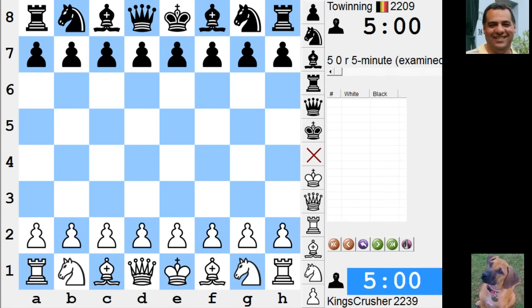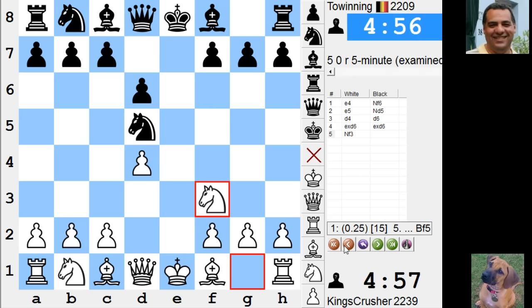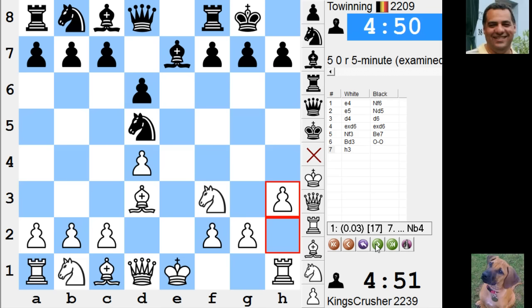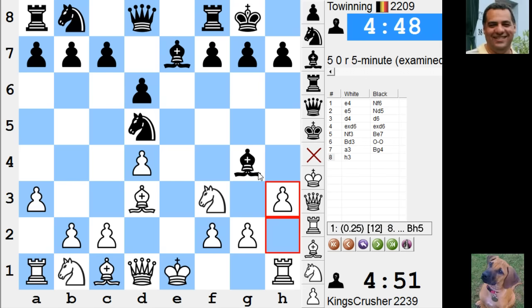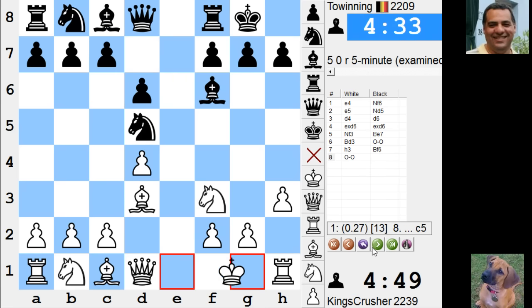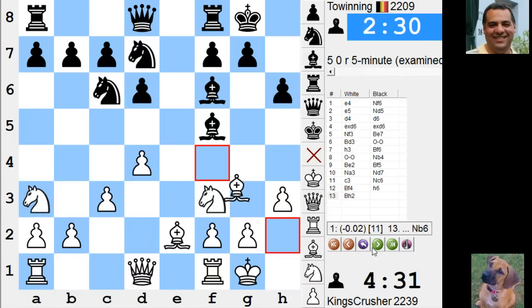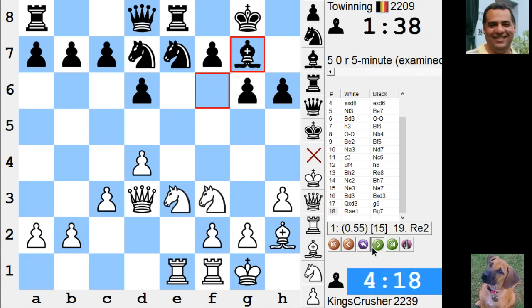That's crazy — I don't know, time management. What was he thinking about? Is h3 a move here coming up? It likes Black after Knight b4; a3 to stop Knight b4 — it doesn't like h3. Bishop g4 — isn't that annoying, that pin. It's an inconvenience but it gives me a plan to improve the knight. I have a bad piece and I can improve it, trying to get the f5 square — seems to be okay.